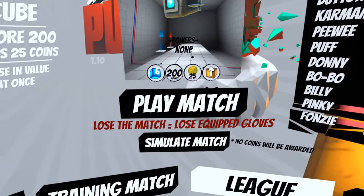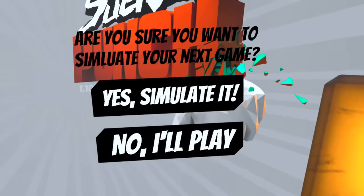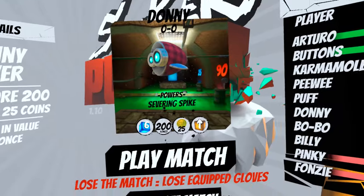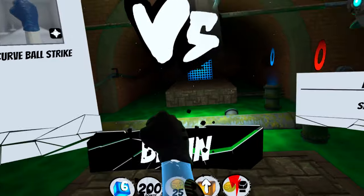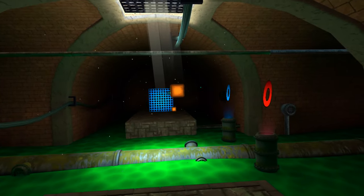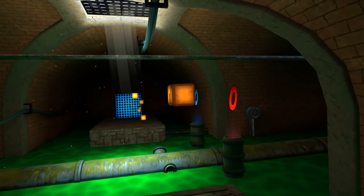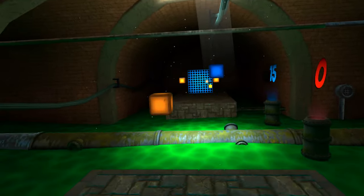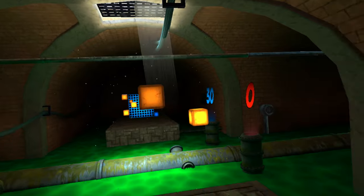Despite the issues mentioned, one aspect of Sucker Punch VR really shines: it provides an excellent workout. Surprisingly, the punching action is the least of the exertions demanded. The 10 by 10 grid is simply impossible to cover without stretching, squatting, and moving side to side. This makes playing Sucker Punch VR feel closer in approximation to a reflex light test than a boxing simulator. If the core gameplay were more closely tied to this idea, it would be a more successful and more enjoyable experience.